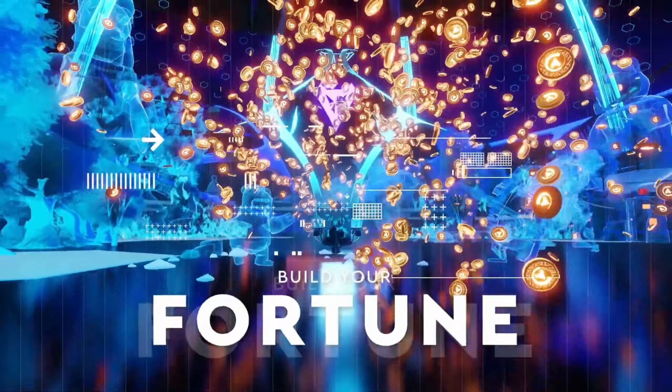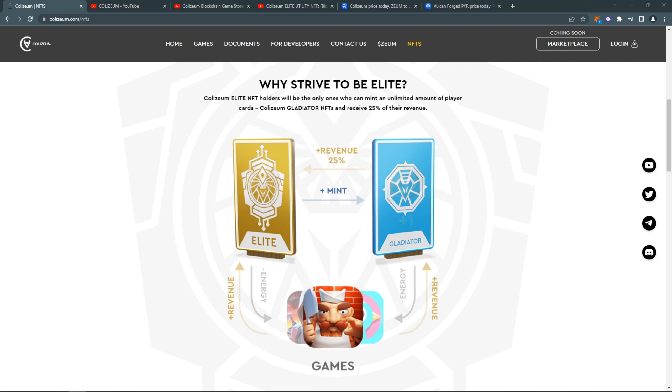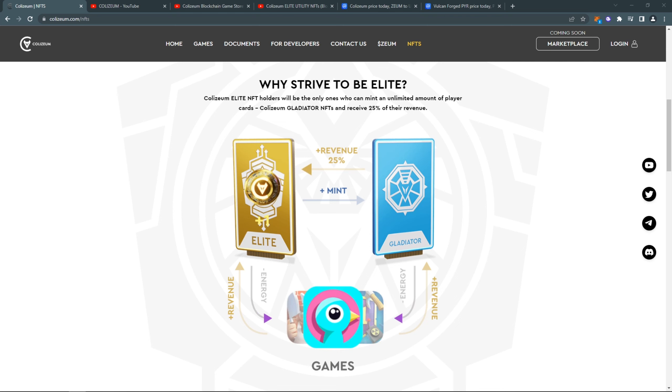25% of the revenue generated by a Gladiator NFT will go to the holder of the Elite NFT that created it. So if you own an Elite NFT, you can create Gladiators, sell them to other players, and get 25% of the rewards they make.